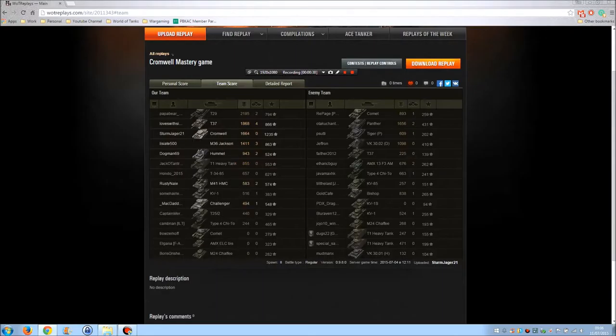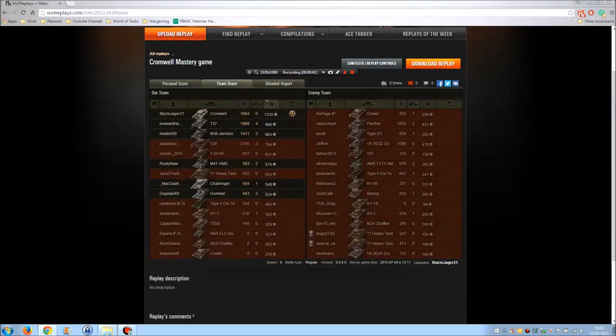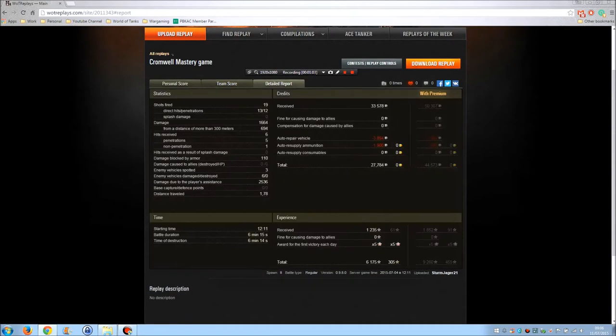We came top on XP with 1235 base XP. A shout out to our T29 and T37, who did very well. T37's a very decent tank, a very proper stronghold tank as well. The reason for this is we got 2536 spotting damage, which is very good indeed. There's not much better you can do for your team than give them that much spotting damage. Well, you can give them more, but that's a decent amount, which really would have helped the team out.